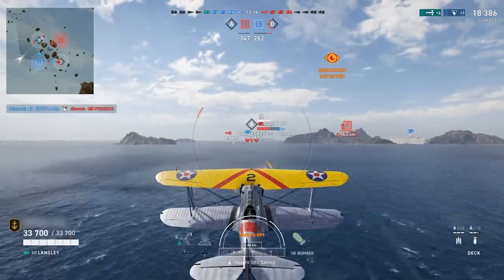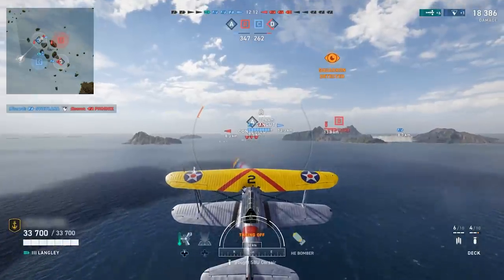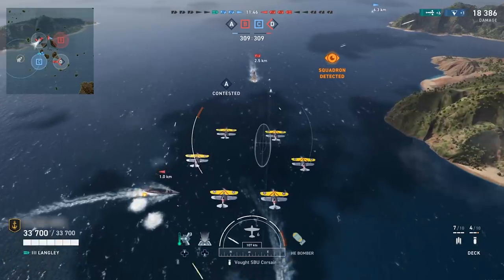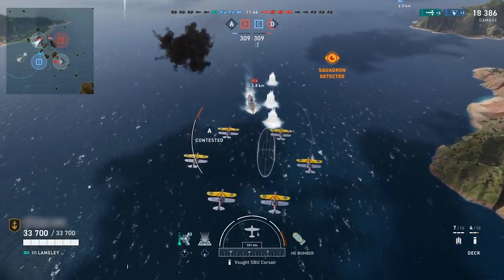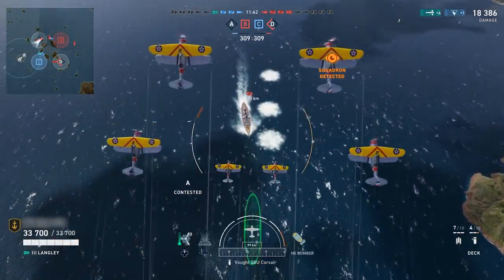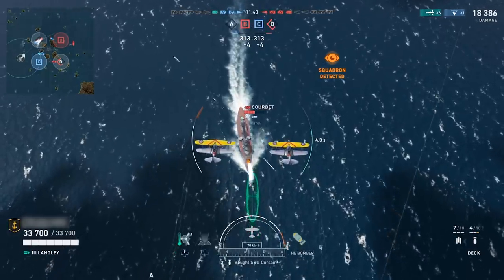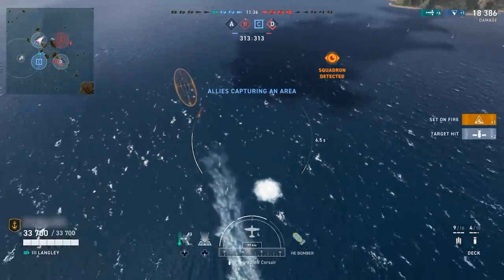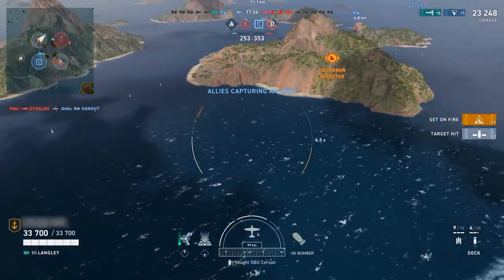Dive bombers are a bit more difficult to land hits with, especially against high-speed maneuvering targets. When you begin your attack run, the strike group will begin their dive, dropping their bombs on your command by the second trigger pull. Bombs need to be given lead too — a decent starting point is a ship length ahead of your target.